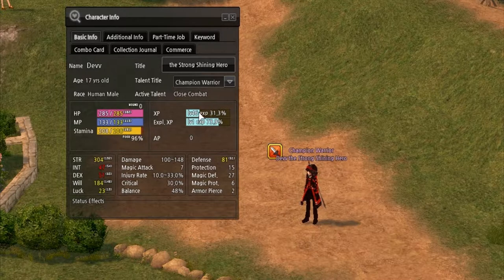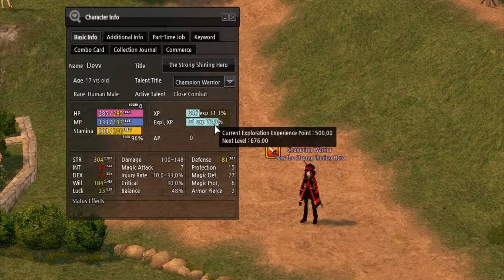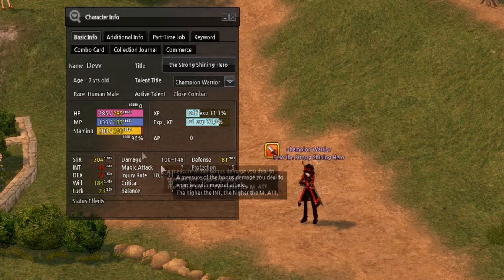Over here is your XP. Obviously that tells you your level, your XP percentage, and how much XP you have left to level up — the more levels you get, the better off you are, as in any MMO. And over here we have AP, ability points. Ability points allow you to raise specific skills if you've trained them high enough, which is one of the many things I find interesting about Mabinogi.